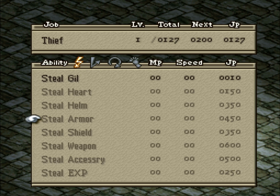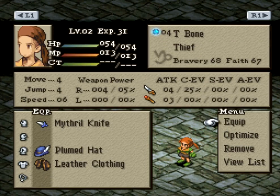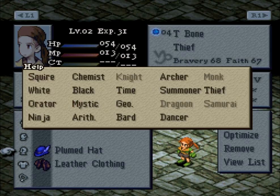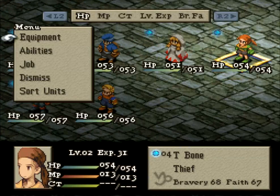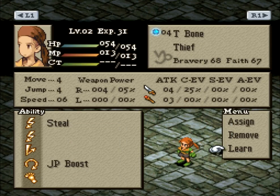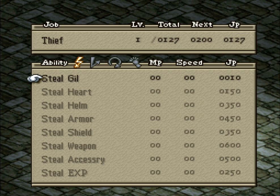Problem is, most of the best unique stealable equipment is for classes we can't use. I think there's a bow we can get later that'll be handy. Another thing stealing is good for is damage - the way armor works in this game is that rather than increasing your defense stat, armor actually increases your hit points. So when you steal an enemy's armor, you're reducing their maximum HP, which is potentially an excellent source of damage. Later in the game, stealing an enemy's armor can reduce their HP by as much as a third or a quarter.